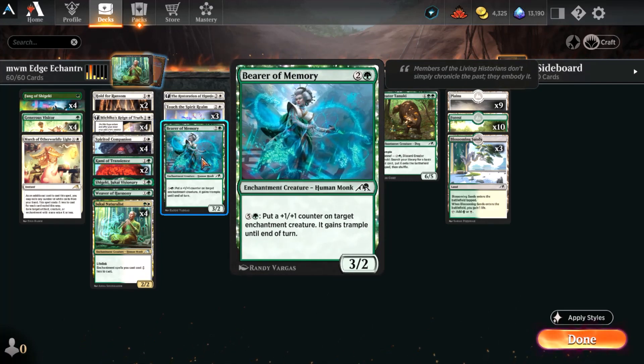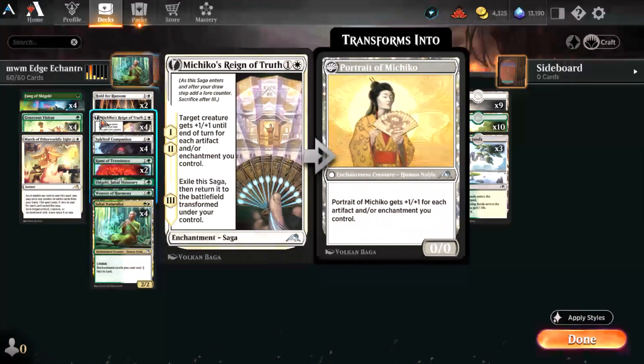Bearer of Memory is honestly mostly in here as a placeholder. You can easily get it through drafting or your jump-in enchanting deck list, and it's a pretty fair card here. Giving one of your enchantment creatures +1/+1 and Trample is a pretty sweet option and will often end games, particularly if you're able to use it in conjunction with Michiko.